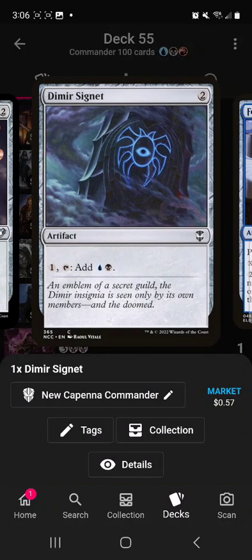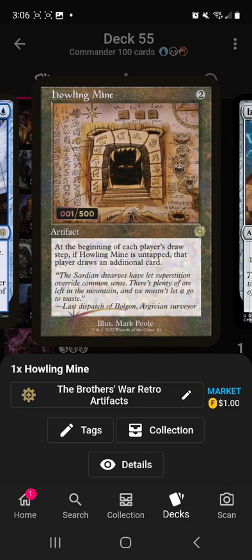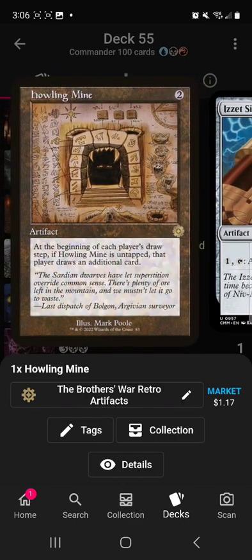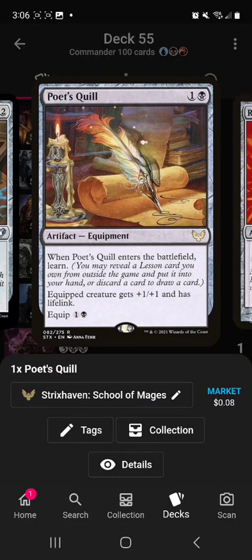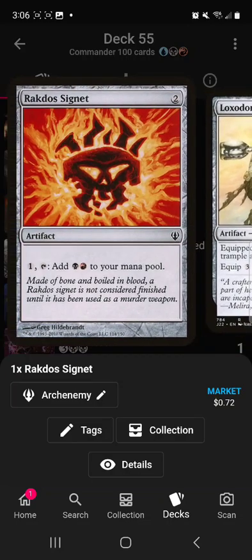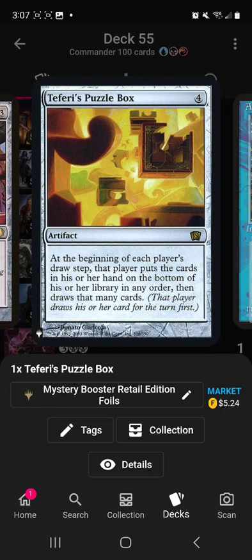Moving on to artifacts: Sol Ring, Arcane Signet, Mirror Signet of course. Folio of Fancies makes everybody draw, but unfortunately it also gives everybody no hand size limit, which kind of hurts since you want them discarding for things like Turgrid. Howling Mine — I don't know how this card got down to a dollar, but it's an extra draw each turn. Poet's Quill gives lifelink to Nekusar, which helps you stay in the game, same with Loxodon Warhammer. Tachno Signet is ramp. Temple Bell makes everybody draw. Teferi's Puzzle Box makes everybody redraw their hand at their upkeep — if they're redrawing seven that's seven more Nekusar triggers.